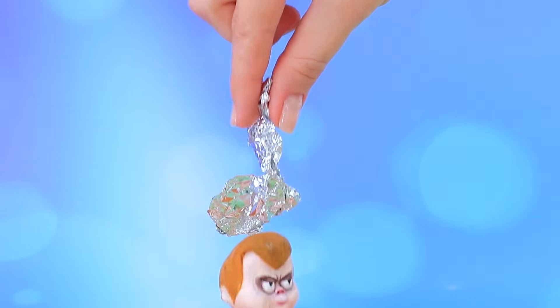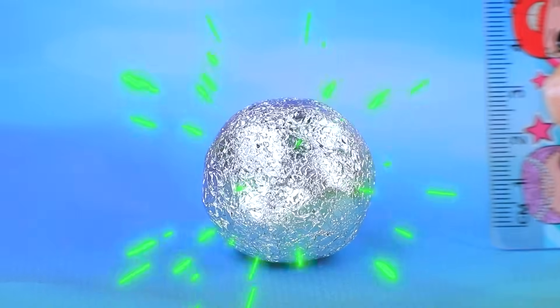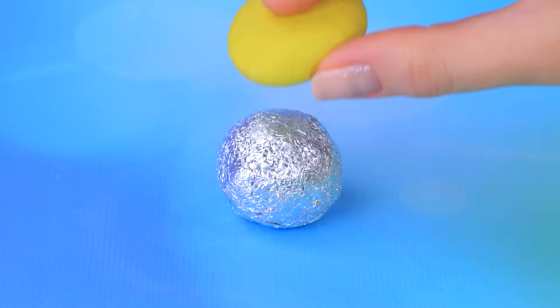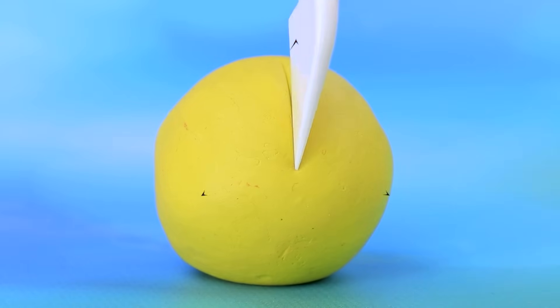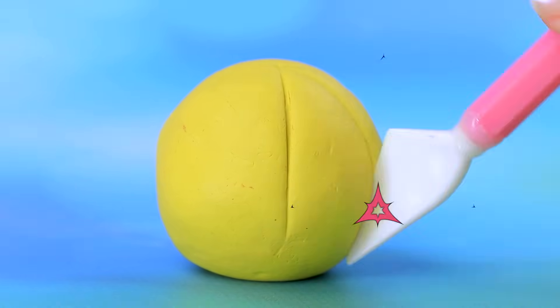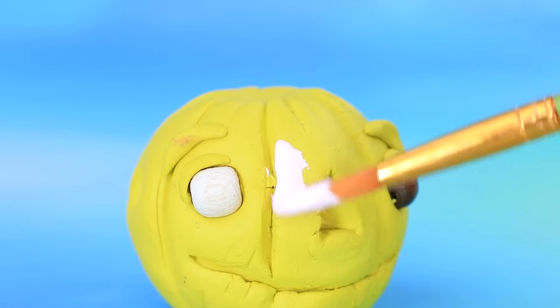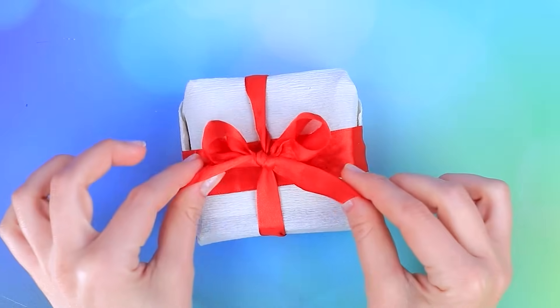Delicious! Let's take some foil, squash the ball, enlarge it. A bit of self-hardening clay — cover the base, create some indentations, a face. Paint it pink. Wow, a gift! Paper will come in handy — the tail, twist it, add some shine. A wonderful pumpkin!